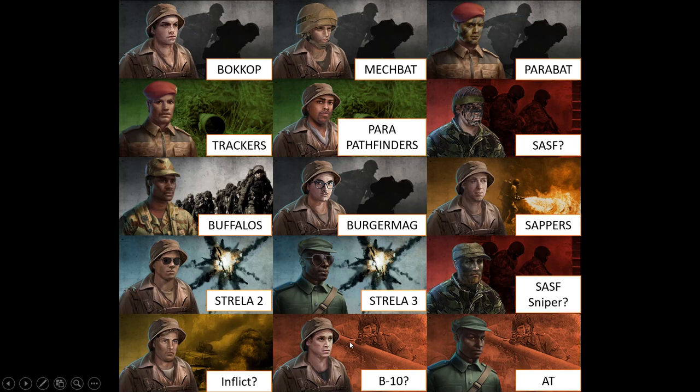They also have two recoilless rifles slash anti-tank units. One is the B-10, which I think is similar to the Shankish's shoe as mentioned in the post. The other is some form of AT — from their post it's an ATGM Milan team. I'm not sure which icon is which since the background of the card is the same. Then we have the Inflict, which I think is this one because it's the only one I couldn't place otherwise — it's a sort of artillery infantry unit. It's going to be a weird beast; it's the first of that unit type we've had.